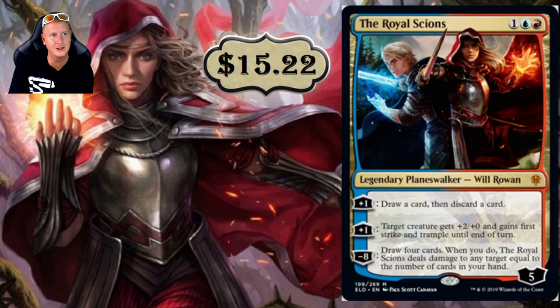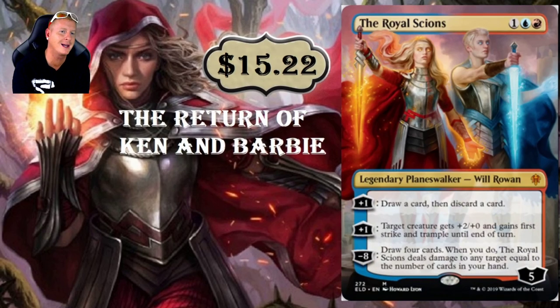The Royal Scions — a three-drop at $15.22, Will and Rowan. Their plus one lets you draw a card then discard a card. Their other plus one gives target creature plus two, plus zero, and gains First Strike and Trample until end of turn — even if they chump block, that trample damage gets through. Minus eight: draw four cards, and Royal Scions deals damage to any target equal to the number of cards in your hand. Legit.